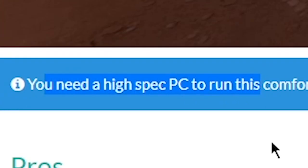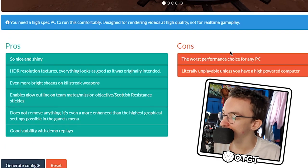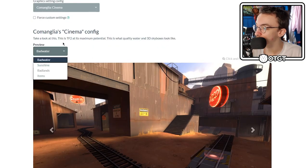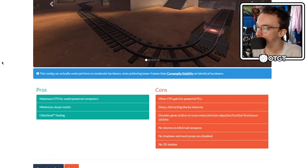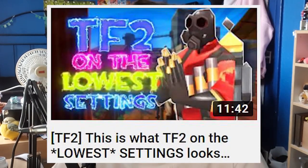You need a high spec PC to run this, and I do. It shows you the pros and cons of each config. So if you focus more on graphics and want good graphics, this is the one for you. But if you want to just run the game, you download the Toaster config, which is the one I used in my lowest settings video.